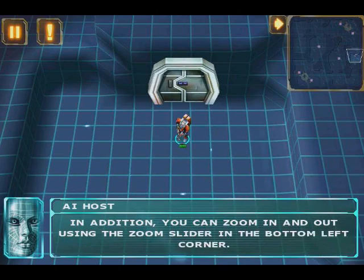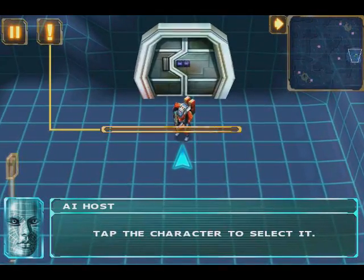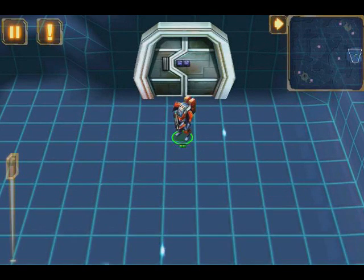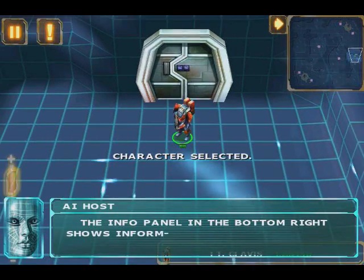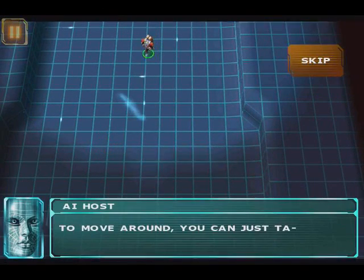In addition, you can zoom in and out using the zoom slider in the bottom left corner. Tap the character to select it. What are your orders, sir? The info panel in the bottom right shows information about the selected unit or building.